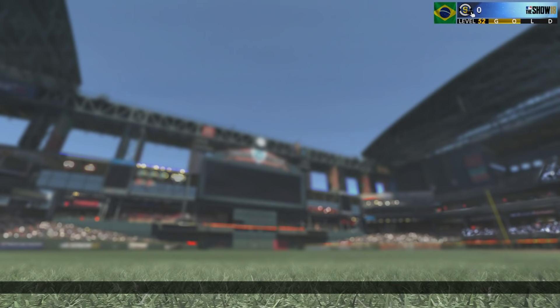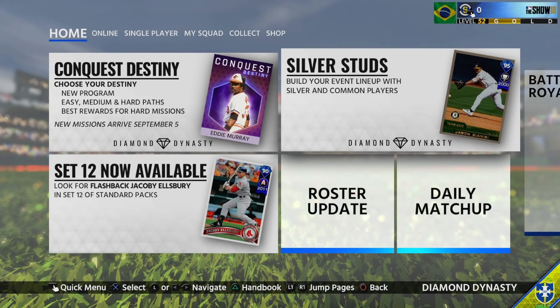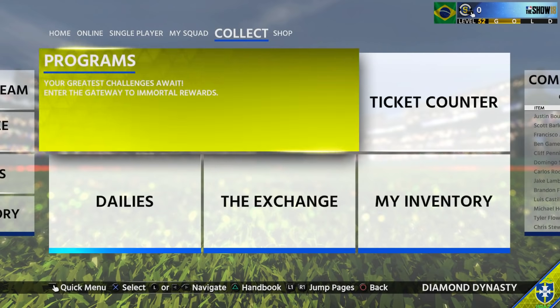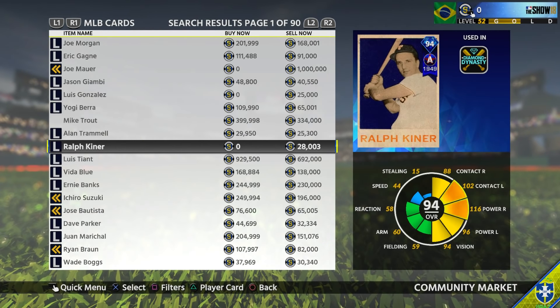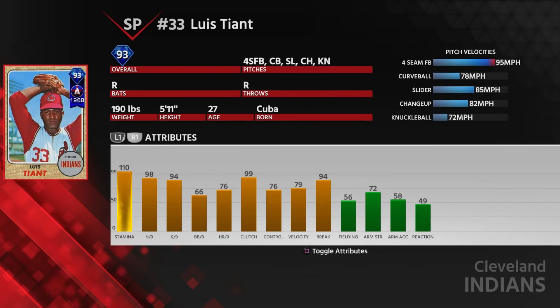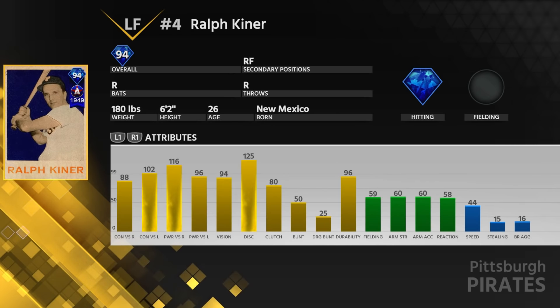I really wish next year they try to add more attributes to differentiate cards, because I feel like most cards play the same. I imagine these two are going to play really much the same other than one being a righty and one being a lefty. If you guys have any suggestions on new attributes they should add — for example, I want acceleration, and spec catch in the outfield, sliding, tagging for infielders. I also really wish next year they reworked the contact stat. I want vision to be more about making contact with the ball, and contact to be about hitting the ball hard — not necessarily for power.